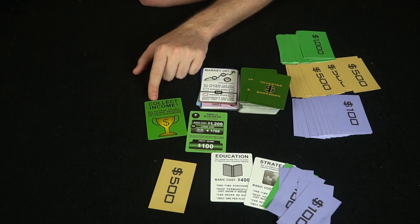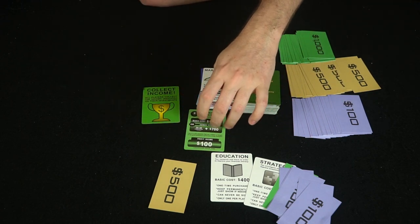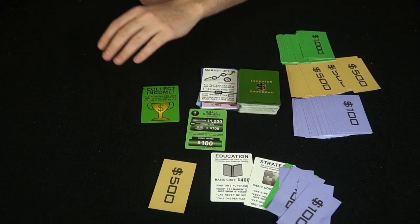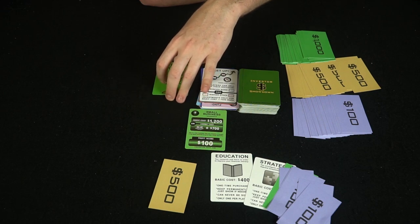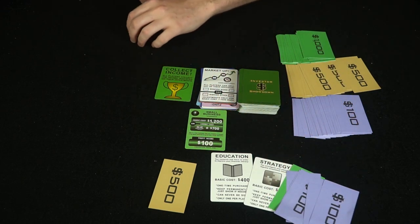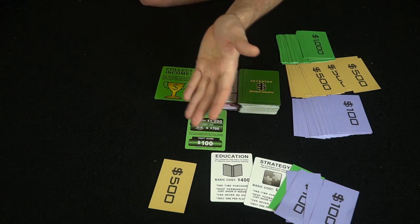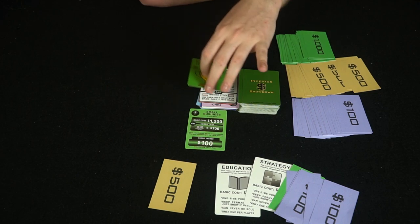This is the only way you win the game: when a green income card comes up, if you have $2,000 of income coming from your tableau, you win instantly. If there's a tie, money acts as a tiebreaker. So if you make $2,100 and your opponent makes $2,000, the game ends and you win. There are three of these green cards in the deck.